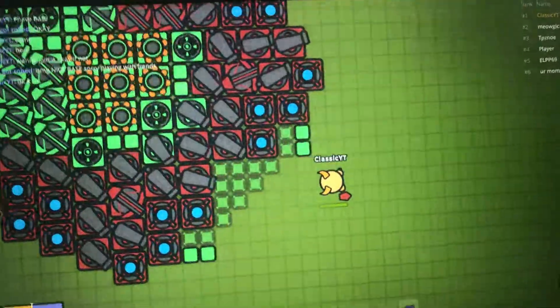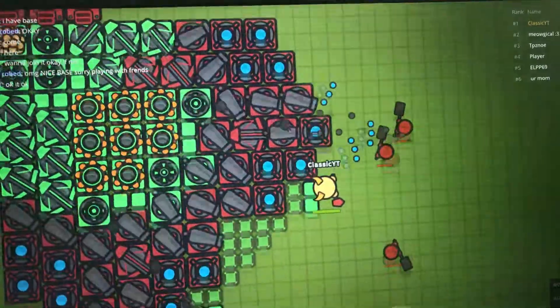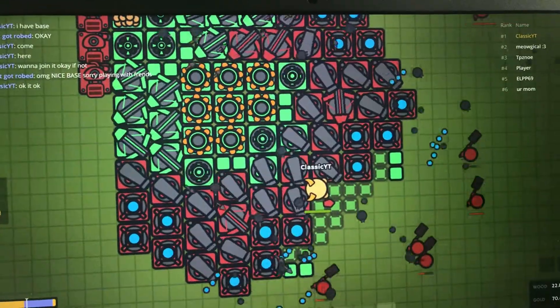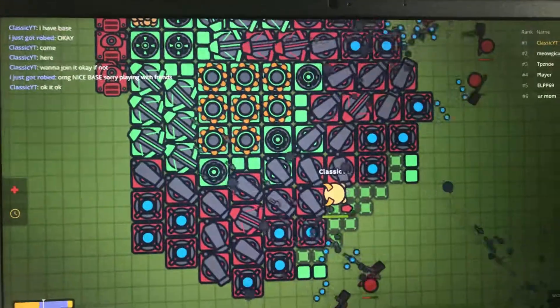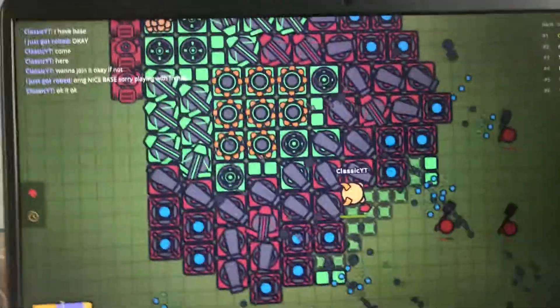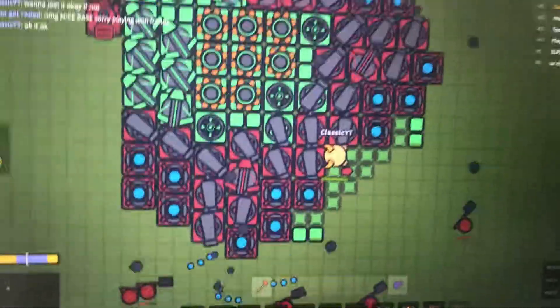Okay, so you can basically see the whole base right here. There's a mage over there and you can kind of see the edge. This is the original base design. See you guys in the next video for more AFK bases — bye!